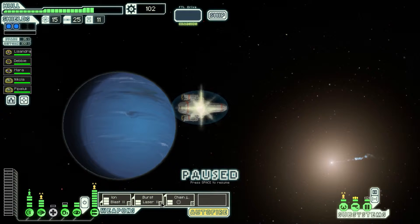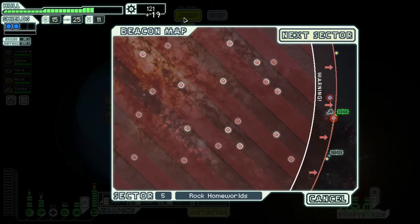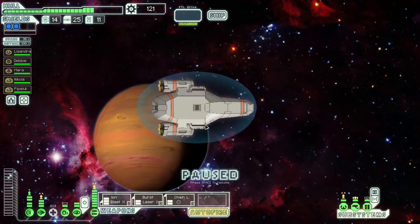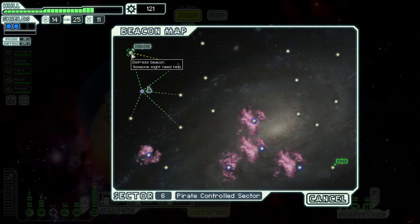It'll cost me about 160 to get the next bar of shields. Anti-ship beam drone — I'll do like that, that's a good sell. Pirate or mantis — go to the pirate sector, I think. Yar yar fiddle dee, this could be fun. Jump.